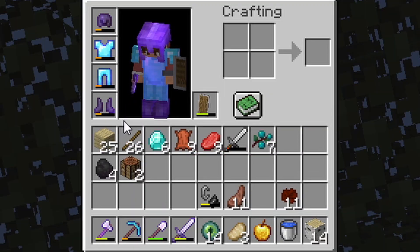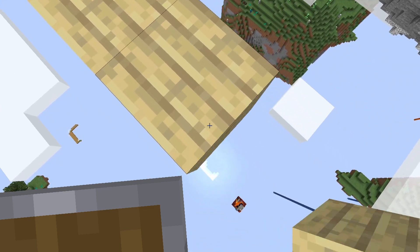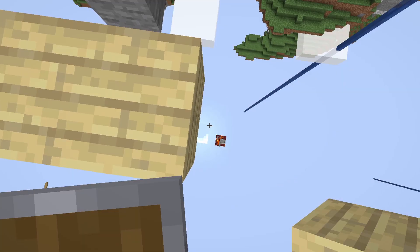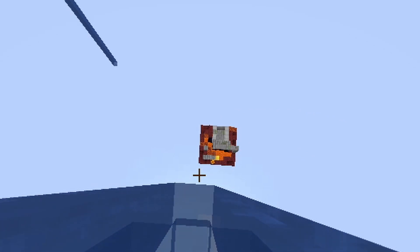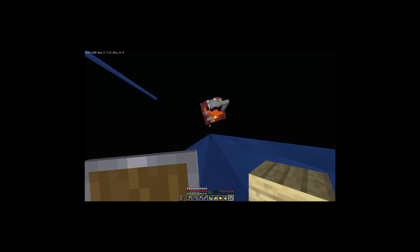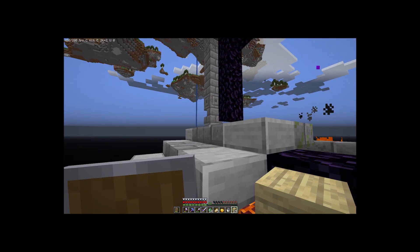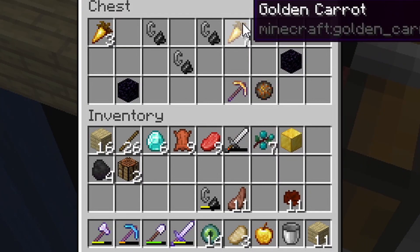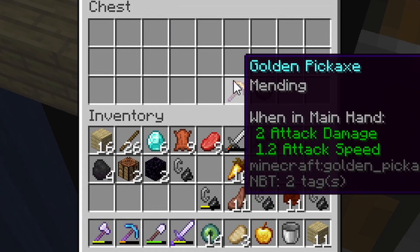My armor is getting decently low. Continue bridging to this ruined portal. I hope it has something worthwhile. I'm gonna be very mad if it has, like, golden tools in it. This looks like a good place to drop water. And here we go. Looks like I was a little off. This is getting dangerously low. My screen just turned black. Here we are. Ruined portal. What's in the chest? Golden carrots! Obsidian. And three more flint and steels. A golden mending pickaxe. And a fire charge. So it was okay.